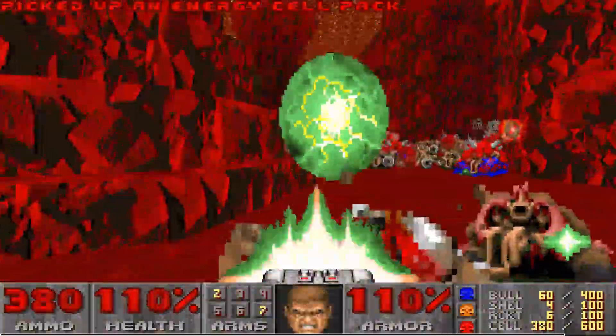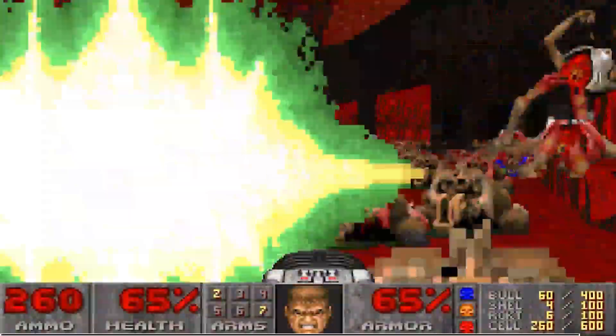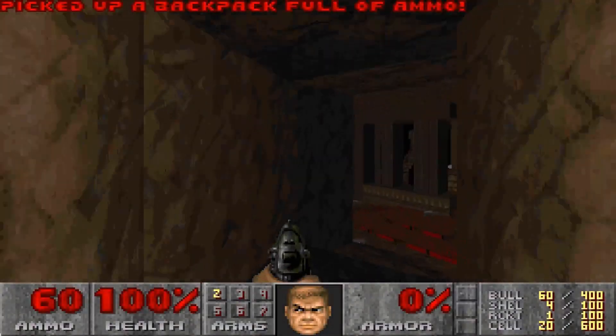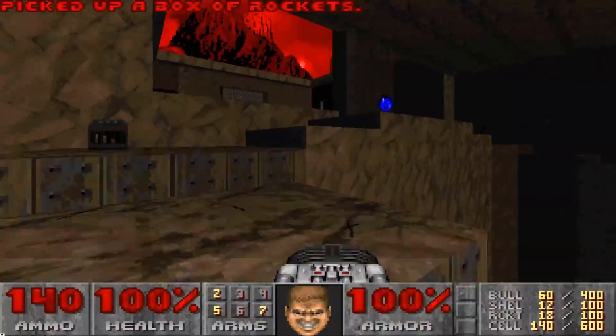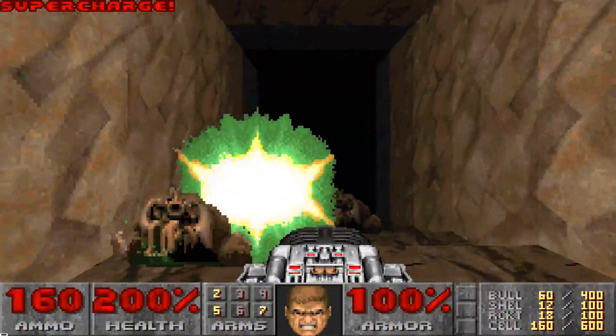In the quest to make things more difficult, sometimes we just spam a bunch of enemies in without thinking about their placement. A good map designer will be able to place things right and make them hard via playtesting — everyone coming together to say what worked and what didn't. That's how they reach what works.